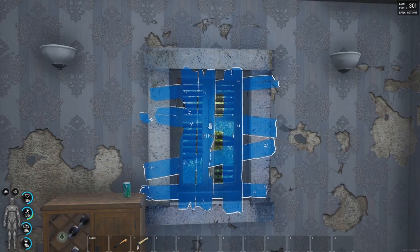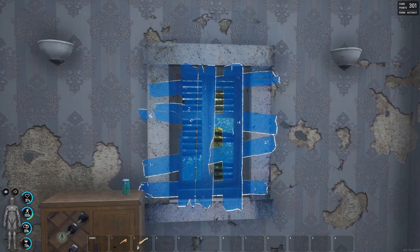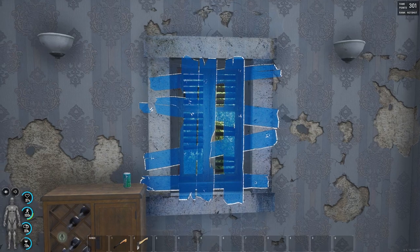Press Craft, look at a window from the inside, and you should see a blue outline. Press F to place, and now you have a blueprint.